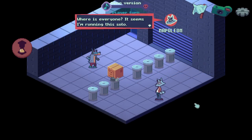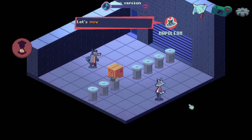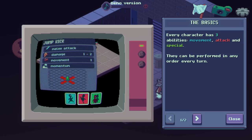Where is everyone? Seems I'm running this solo. Easy, let's handle this idiot. Every character has three abilities: movement, attack, and special.